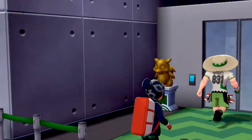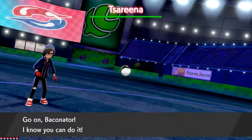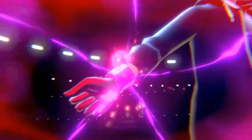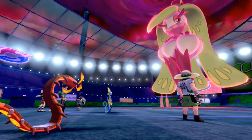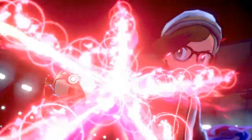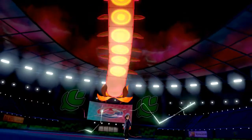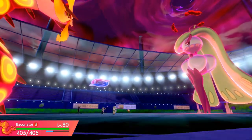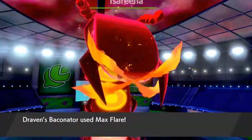Here it is — we're going up against a dynamax Pokemon. We can see Centiskorch on the field. I send out the Baconator and turn on the dynamax, going with Max Flare. Time to take care of business. A level 80 Baconator ready to take on Centiskorch right here.